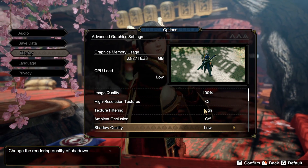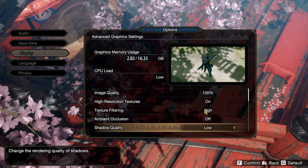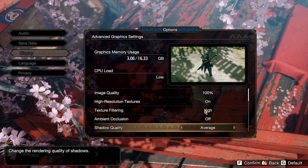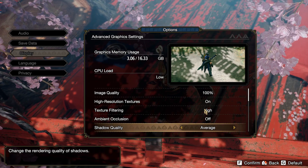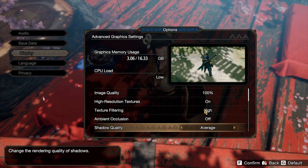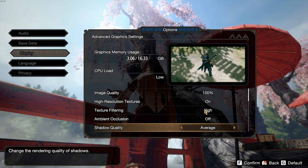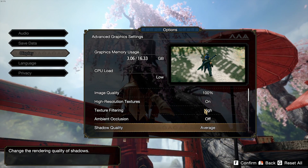For shadow quality, you have High, Average, and Low. Going from High to Low you can expect a 10% boost in FPS, but I recommend playing at Average — it's the best balance of boost versus visual quality, giving you a nice 7–8% boost in FPS. That's why I select Average.